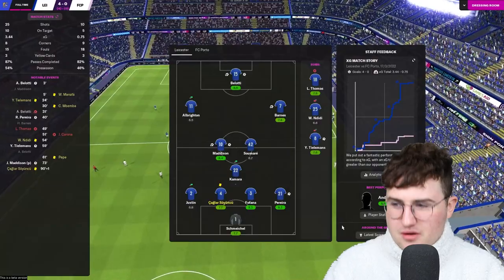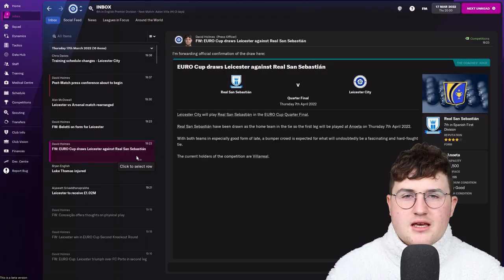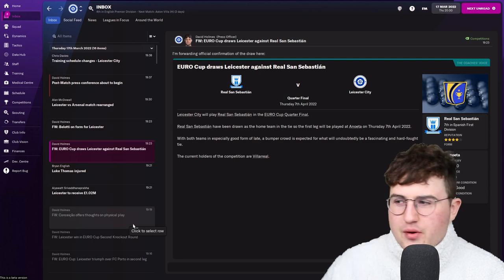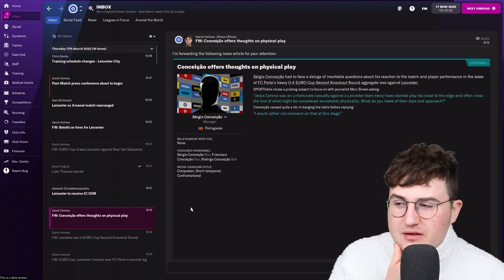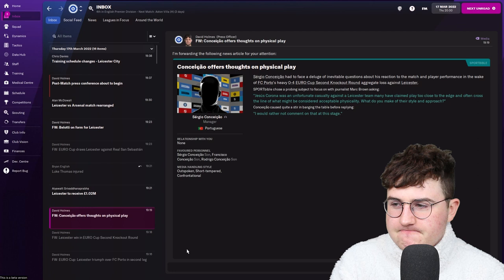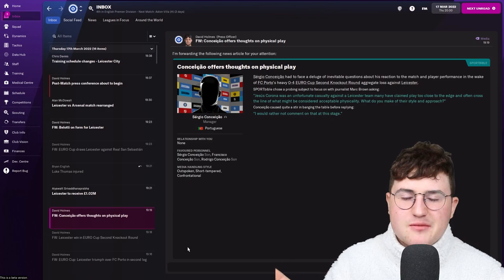Absolutely brilliant from everyone involved. In all honesty I think we could have played with Peter Schmeichel in goals there. It is Real Sociedad we will face in the next round. Luke Thomas is out for four weeks — that's not great. And we've also just beaten Francisco Conceicao's dad's side — sorry about that, Papa Conceicao. Let me know in the comments if you know how to pronounce that — I should really know by now.